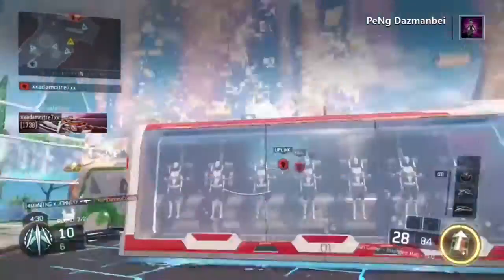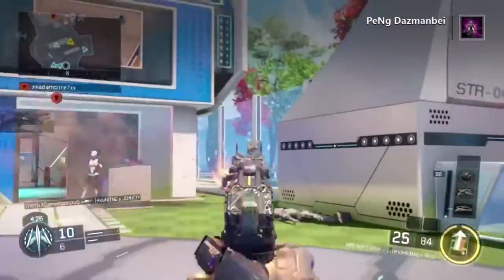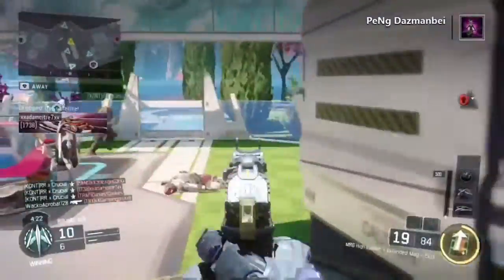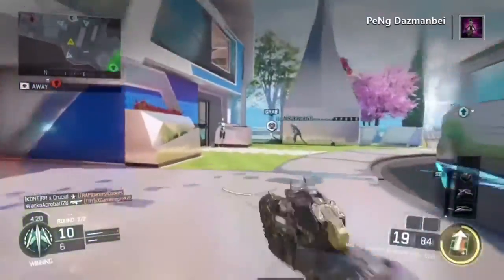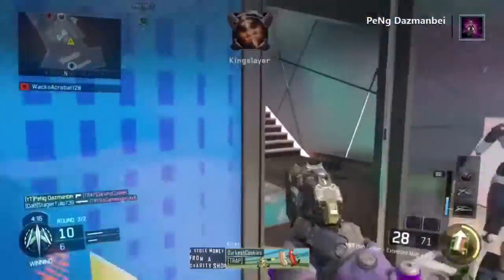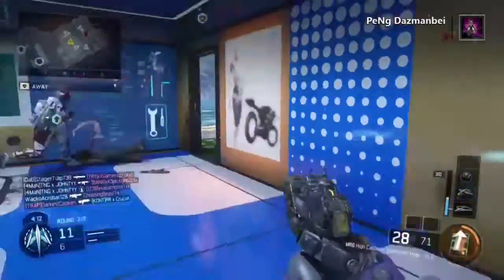The class up is a pistol, the MR6, with an ELO scope, high caliber, and extended mag. My perks were attack mask, scavenger, and flat jacket. I'll show you the picture here so if you prefer seeing it as an image, here you go.